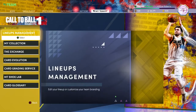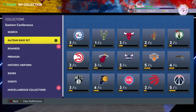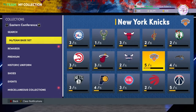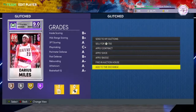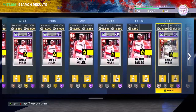The second piece of advice is to sell your cards before super packs come out. 2K loves their super packs every single season. For example, this Ruby Darius Miles is going for about 12,000 MT right now.